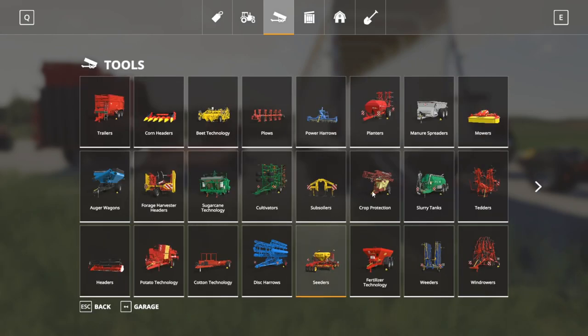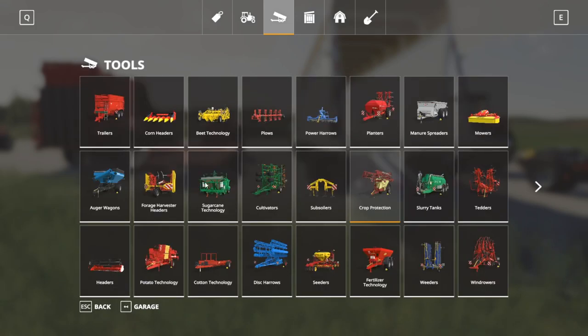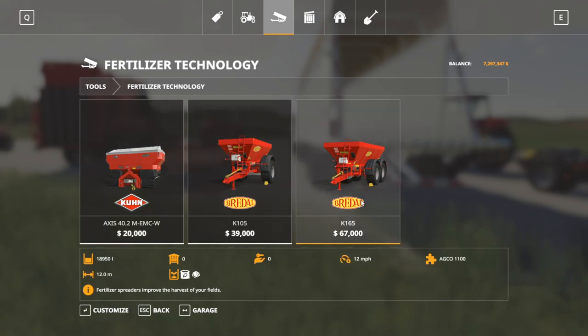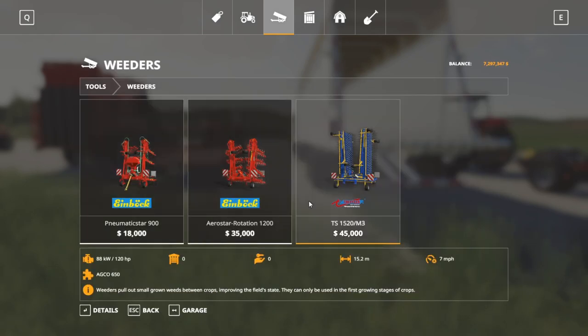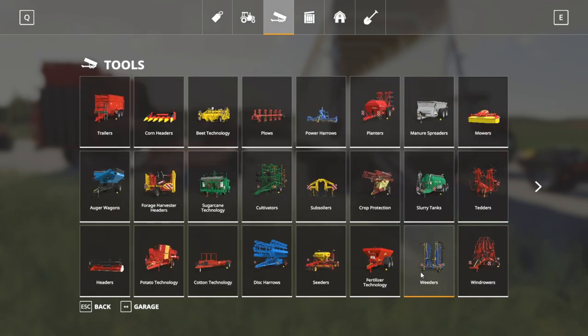Crop protection, or field care, is stage three. Crop protection is found under here — we have different liquid fertilizer spreaders and herbicide spreaders. This one does solid fertilizer, and these two do lime and fertilizer. Weeders are an option in the first growth stage only to take out weeds. There are also slurry and manure spreaders which can add fertilizer states as well.